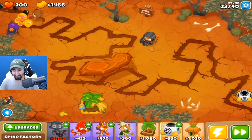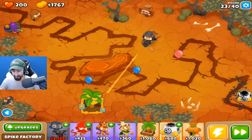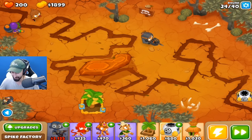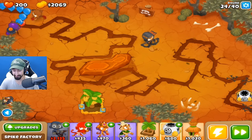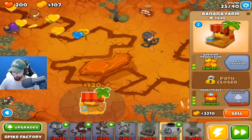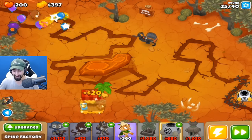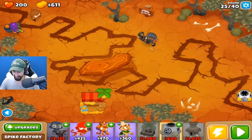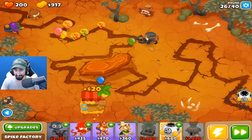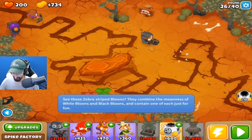I wonder if the plus 10% income per round stacks if we got multiple of them — that would be pretty cool. Because if we had five of them, we'd be getting 50% more money per round. There we go — and Marketplace! Boom, already got a Marketplace. Just keep on generating that money. Should I just get another one of these guys? I think we're just getting greedy if I do that.